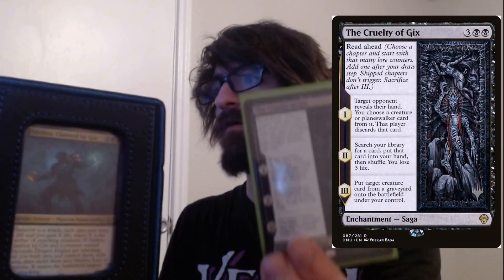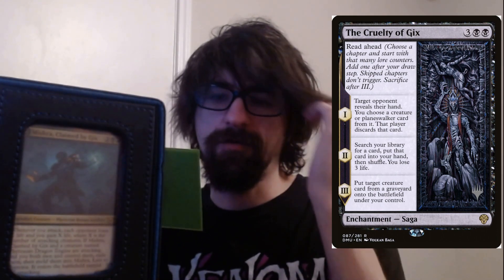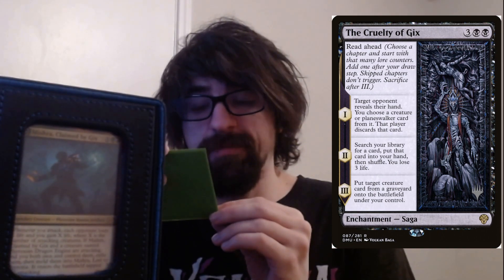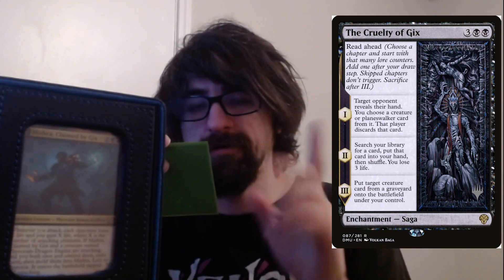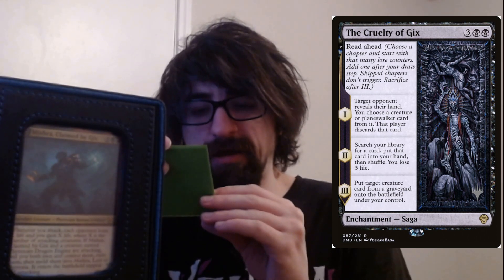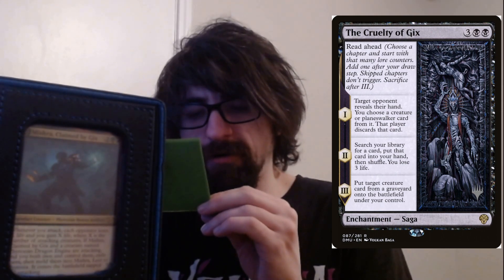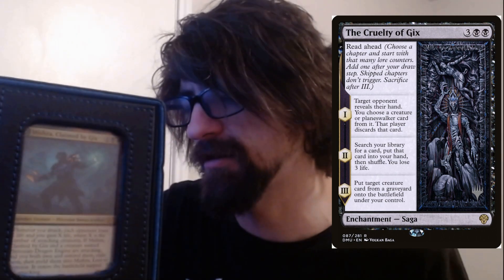The Cruelty of Gix — five cost, two black three colorless. It's an enchantment saga. Chapter one: target opponent reveals their hand, you choose a creature or planeswalker card from it and that player discards that card. Chapter two: search your library and put that card into your hand, then shuffle — it's a tutor and you lose life. Chapter three: put target creature card from a graveyard onto your battlefield under your control. So it's a tutor, graveyard shenanigans, and a discard effect — a pretty annoying saga to deal with.